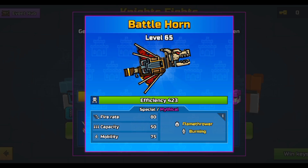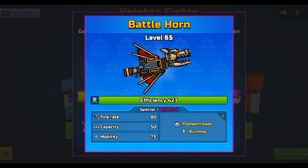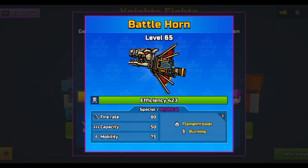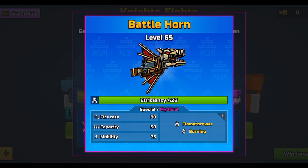We also have the Battle Horn, which is a Flamethrower. Flamethrowers really get outclassed by other special weapons like the Vertical Grip Device — it's so much more helpful in your loadout rather than having a Flamethrower in there.